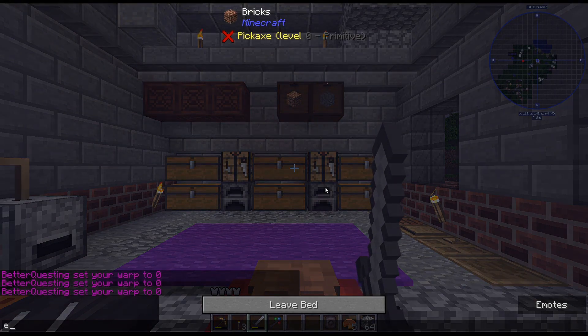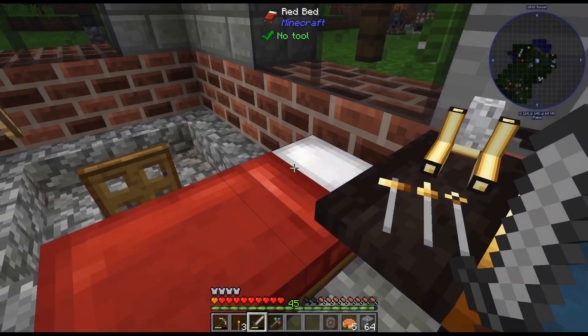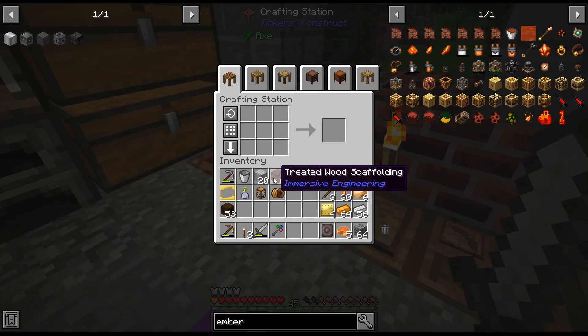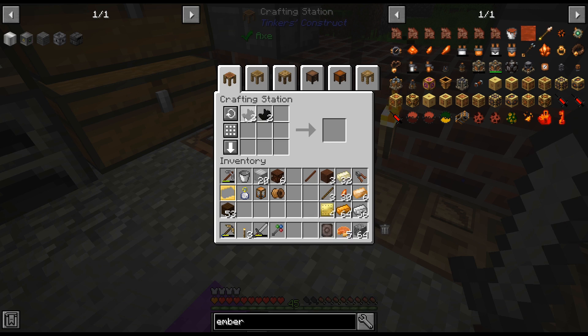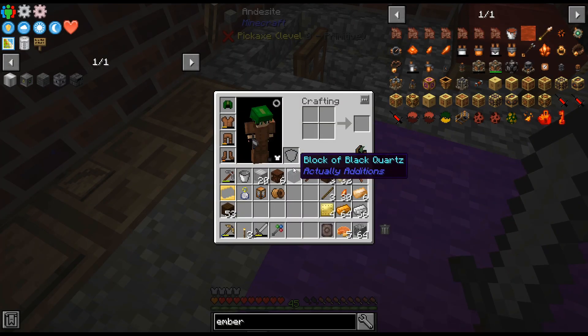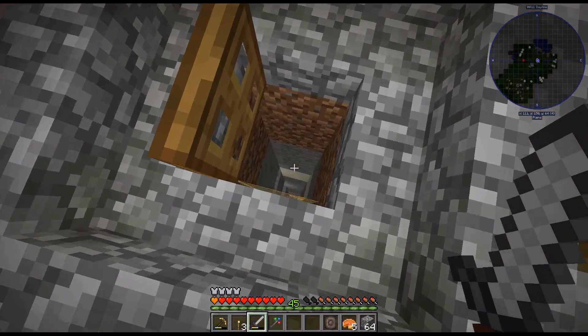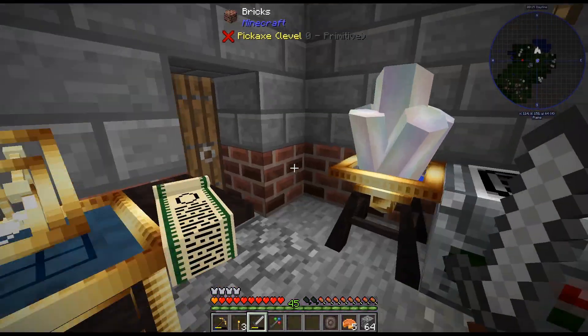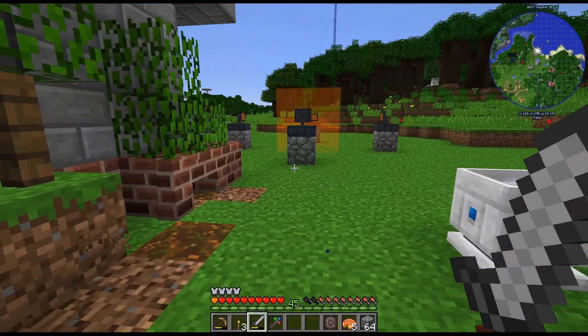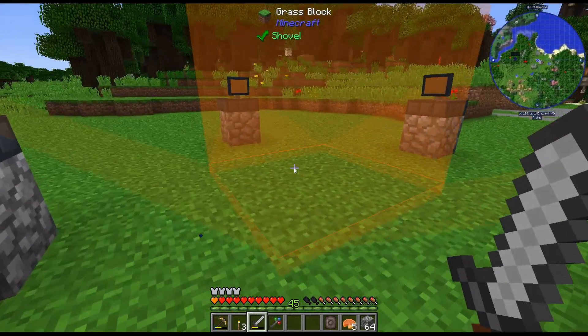I've got almost everything crafted up here for this. I did get the black quartz — we have that. Thankfully there is a quartz vein right down there — we've seen it before. I think we can go ahead and build this and get our Atomic Reconstructor.